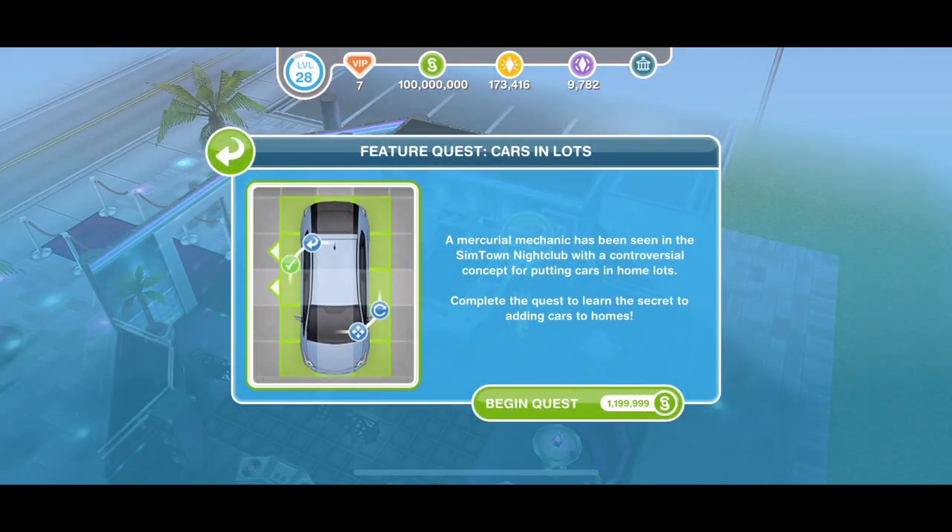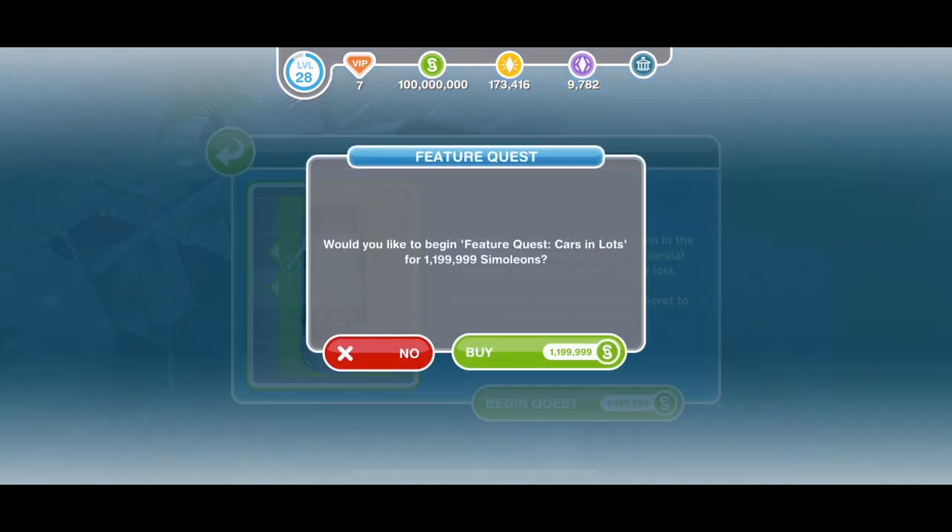Once you come over here you'll see a little mechanic lady with a car icon above her head. Click on her and you'll get the pop-up: 'Feature Quest — Cars Unlots. A miracle mechanic has been seen in Simtown nightclub with a controversial concept for putting cars in home lots. Complete the quest to learn the secret.' The cost varies by level, so just click begin quest.